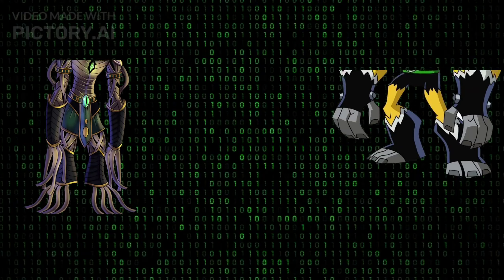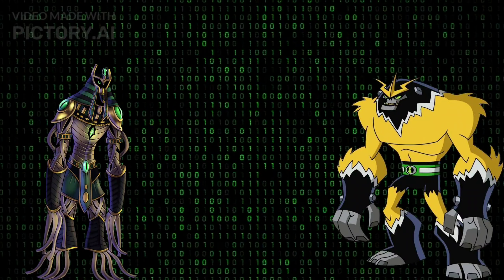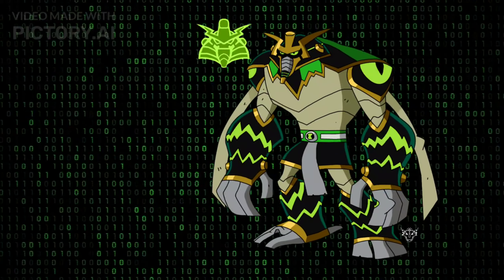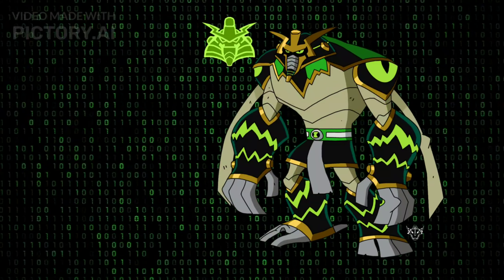Number 6: Ben Mummy plus Shock Squatch — Shock Mummy. This fusion merges the ancient power of Ben Mummy with Shock Squatch's electrical abilities. Shock Mummy can channel electricity through its mummified form, delivering devastating electric shocks and summoning ancient curses.